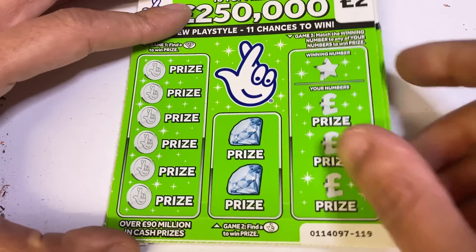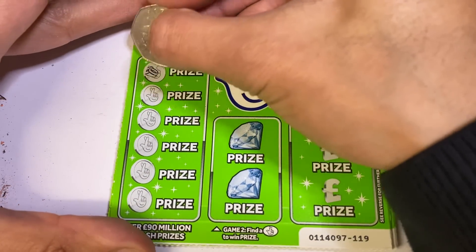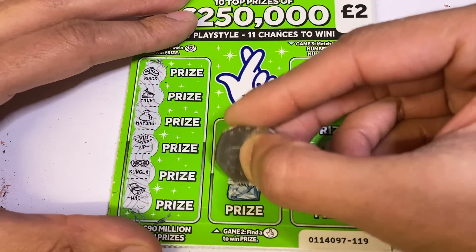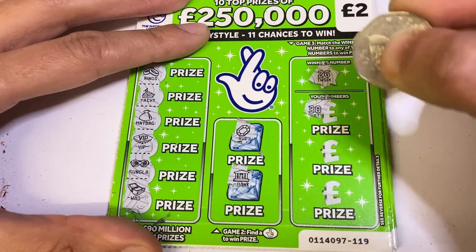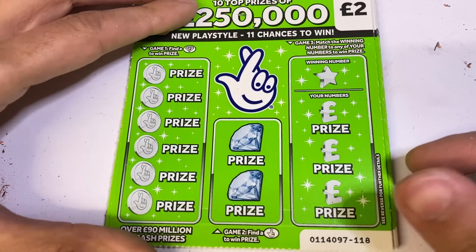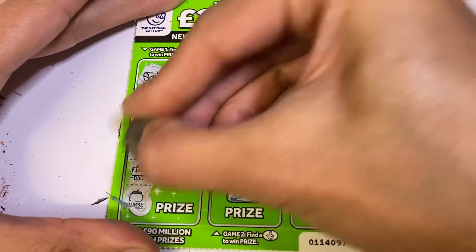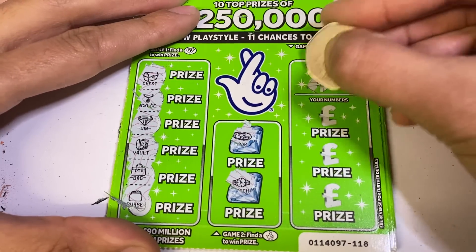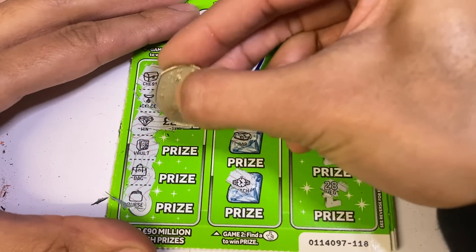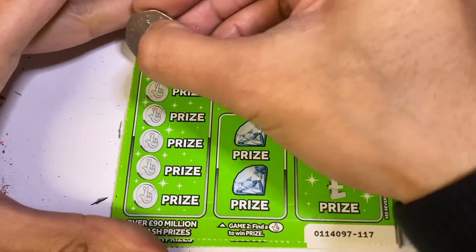£18 to beat — it won't be hard if we just get one £20 win. We're looking for £26 to come out ahead. First green card is a loser. There's our first diamond — looking for the thirty... sixteen, twenty-six, twenty-eight — and it's a £2 win. So they've not got rid of that trait — still low amounts.